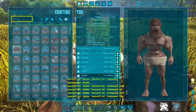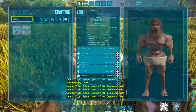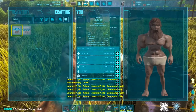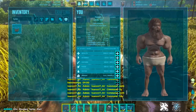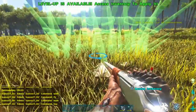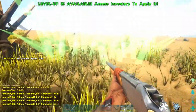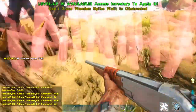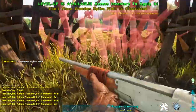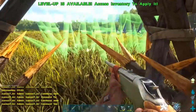You can also use these spike thingies — the wooden spike walls. These are also good to protect it. You can also protect it yourself by killing things around it and making sure there's nothing dangerous. You don't really need this to be honest.